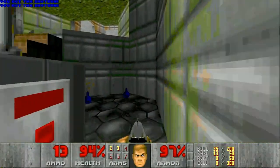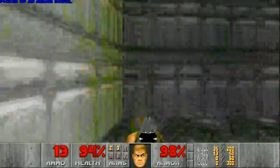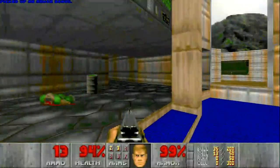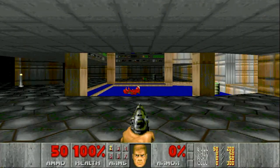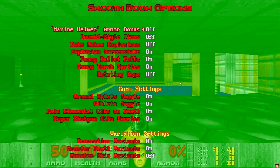With all that aside, this video is focused on enabling the right features for the most definitive gameplay experience. So let's get started. Open the menu, go to options, and look for the Smooth Doom options under Smooth Doom. Make sure the right features are enabled.